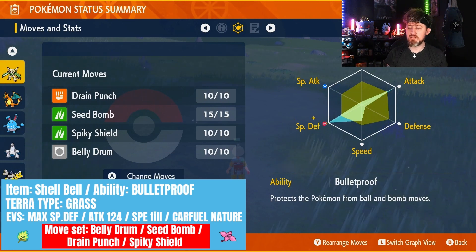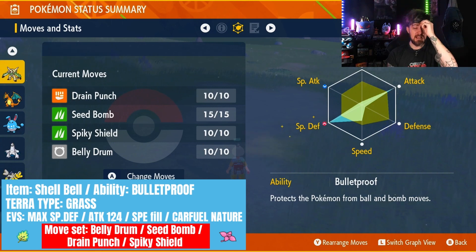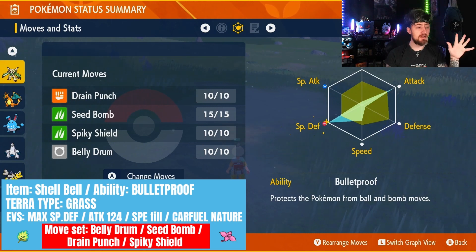You want Chesnaught's nature to be Careful, just to boost that Special Defense as well. You will get a drop in Special Attack, but that doesn't matter — you don't need that at all.